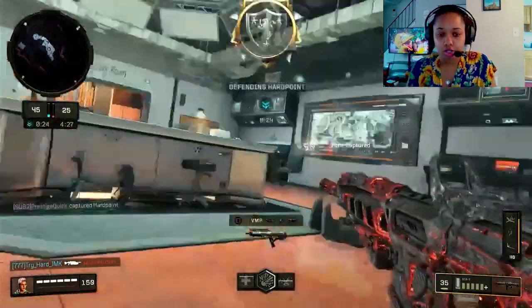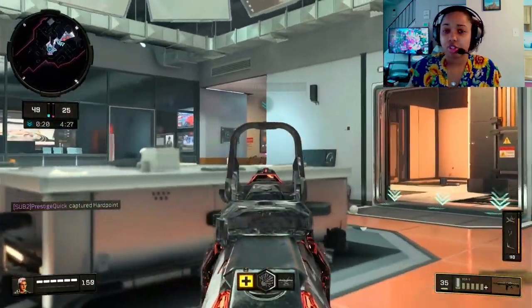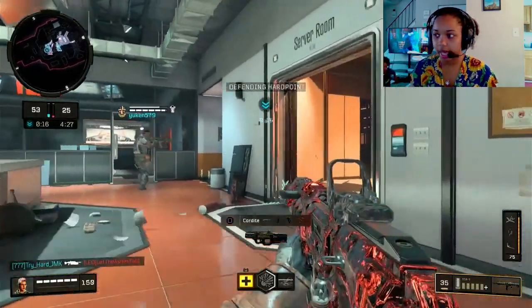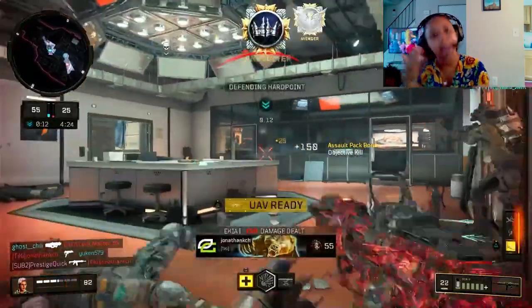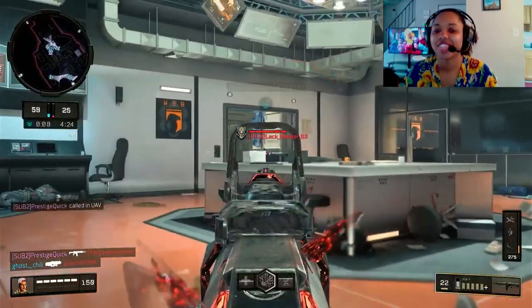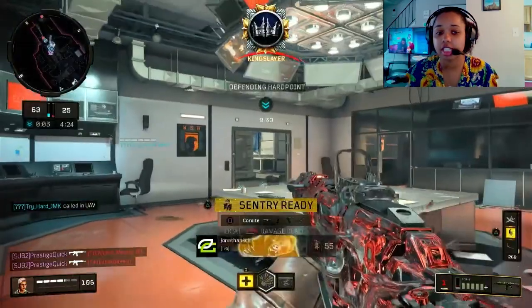Grip 1 and 2 is a no-brainer with this gun because these are basically going to give you no recoil. This is what gives you the no recoil — have Grip 1 and 2 on and I promise you, you're just going to be straight beaming. No recoil at all, I'm telling you.